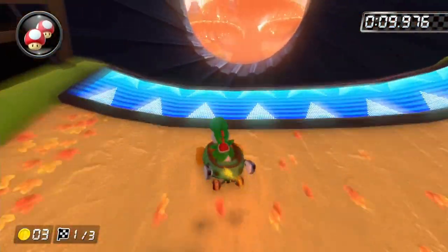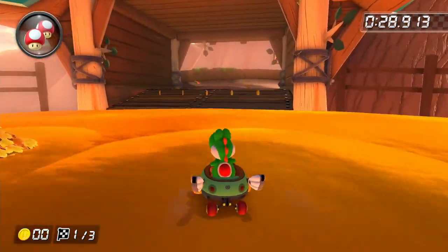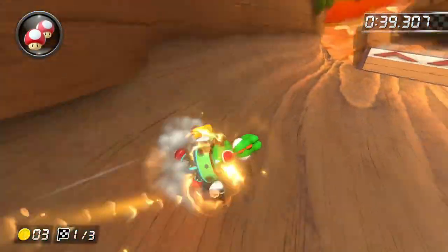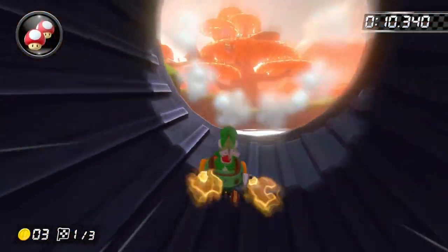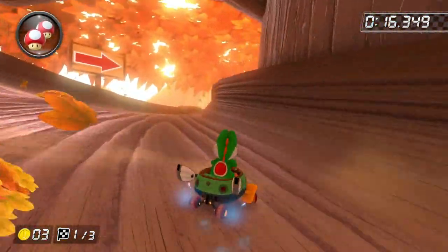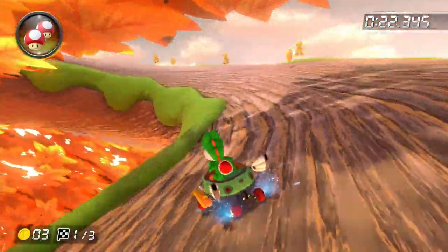I almost feel like Maple Treeway got a downgrade from Wii. I do like the wrigglers walking around as an obstacle right in the middle of the track. But I feel like this track is definitely missing something — it does have two gliders, half pipes are cool, but it definitely could have had some anti-gravity or some underwater sections. I do like the theme of the track being an autumn track, and Nintendo did stick to the theme by keeping basically the whole track orange. So I'm going to put this one in the A tier.